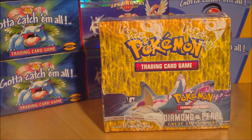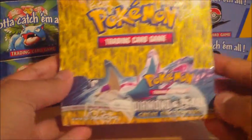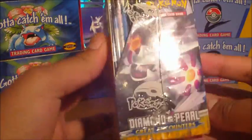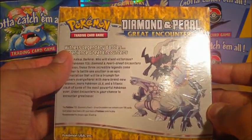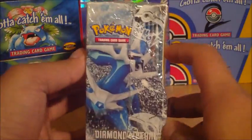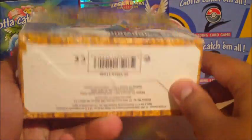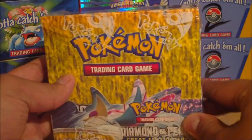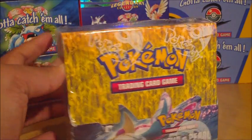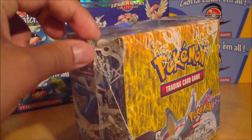Anyway, let's get the box open. I'll do the regular twirl and have a look at the box. Now this box is kind of hard to get now, at least at very good prices — it's just very difficult. So I was lucky to have gotten this. This is the first of many boxes I started buying actually, before Secret Wonders and Majestic Dawn, because I really wanted to get this set.